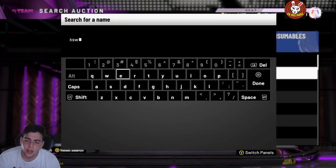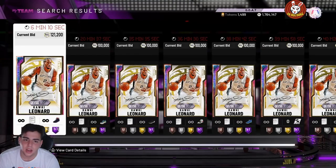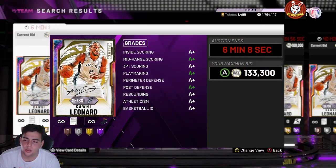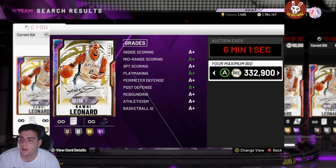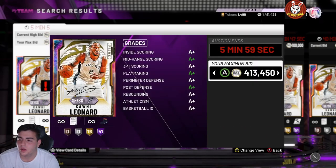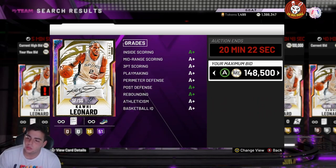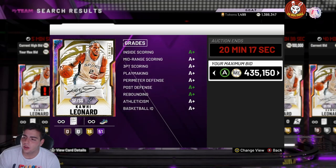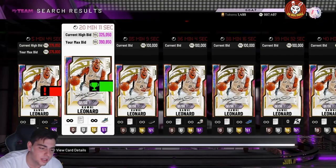I kind of took an L on the Prime, but whatever. Let's check out Kawhi before we close out this video. Kawhi is going for cheap — I'm going to bid around 350k, see if we get him. Six minutes left, I might get outbid. Going in at 375k — never mind, let's try 370k and hope for the best. Kawhi is goated. That's really all I got for the video — hope you guys enjoyed, have a good one, stay tuned for more content. Peace.